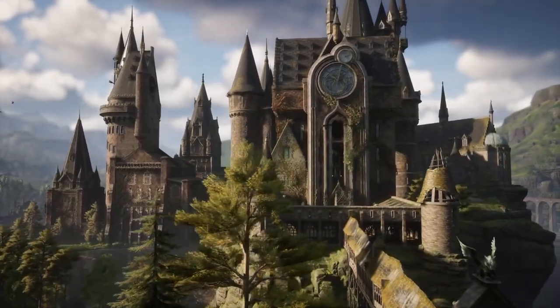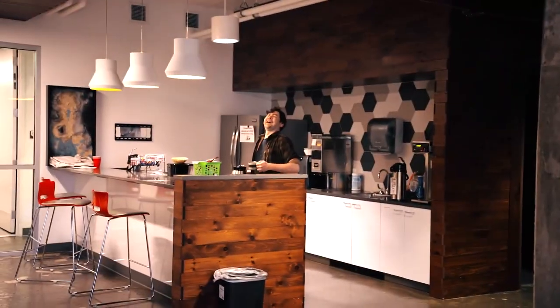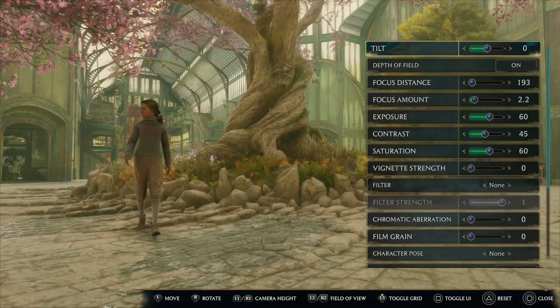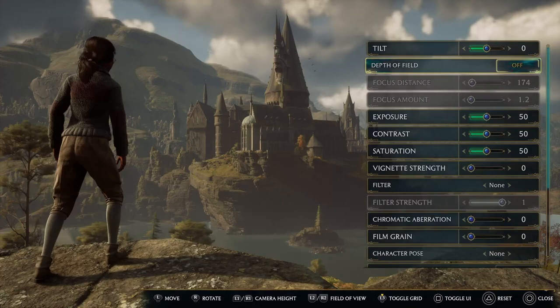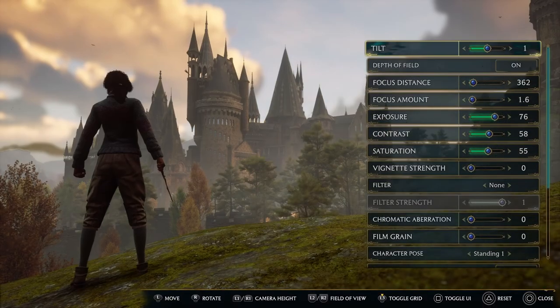Our headlining feature, Photo Mode, is now available in Hogwarts Legacy. Be your own Andrew Corum and capture screenshots of your favorite characters, moments, and locations with a huge variety of tools to customize your shot, including basic camera features like my two favorite fields: depth of field and field of view. You can adjust exposure and contrast, tilt the camera, zoom in and out, and apply a variety of filters and frames.